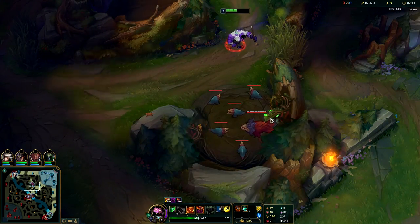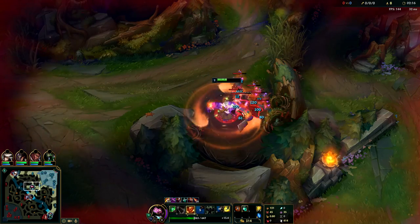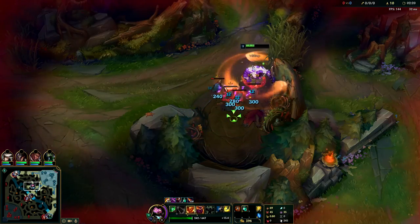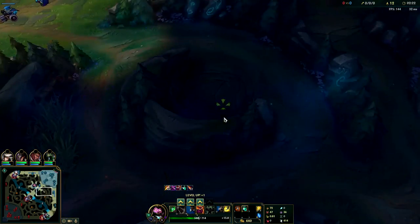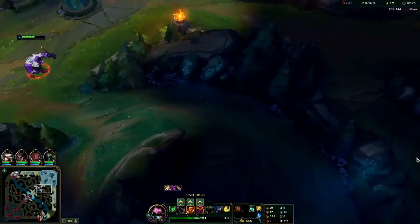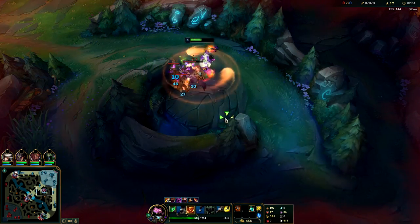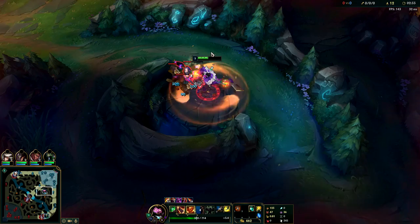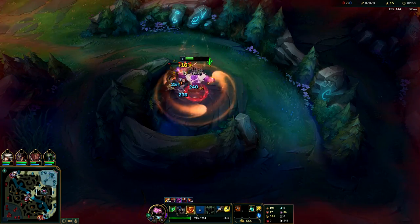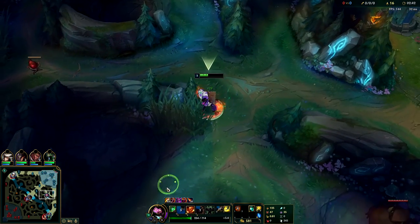E level one, W level two. You get a little bit low on your initial first clear, but after your first clear you're pretty healthy. Make sure you don't start Hunter's Machete if you're going to be power clearing - if you're power clearing you need to be going Hunter's Talisman. Mundo is one of the strongest power clears in the game, so I think it's a really big mistake to start Machete because you're giving up one of his big advantages. That would be like going Hunter's Machete on Kayn - like yeah you could, but why would you?